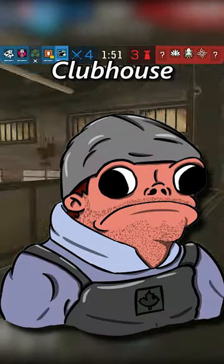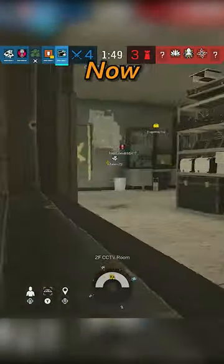I pulled off an overtime buck ace on Clubhouse with a triple butt buck to win the round. I think we can all agree Buck is a really solid choice for the Clubhouse map.